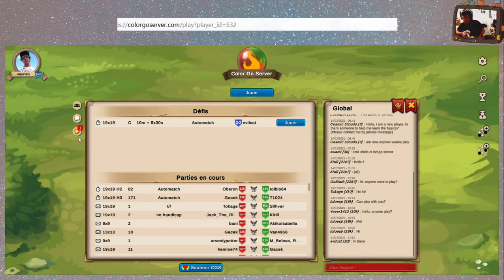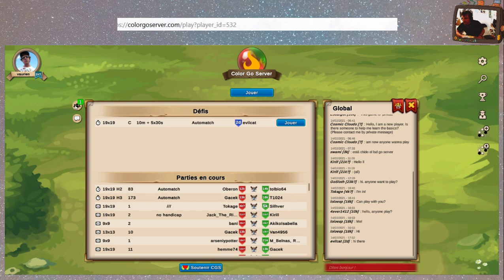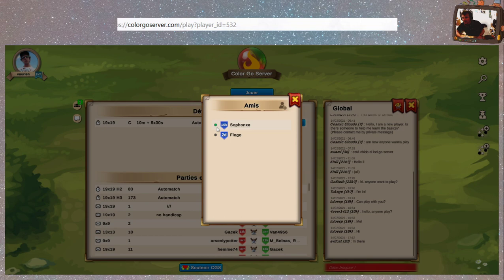Je peux aller voir mes notifications. Il y a quelqu'un qui vient de me demander en amis : Sofonx. Merci beaucoup pour ta participation très active à mes streams. Je peux voir ces notifications et accepter la demande d'amis — c'est très simple, en appuyant sur le petit check. Et maintenant j'ai une nouvelle amie, Sofonx, qui est connectée avec le petit truc vert.